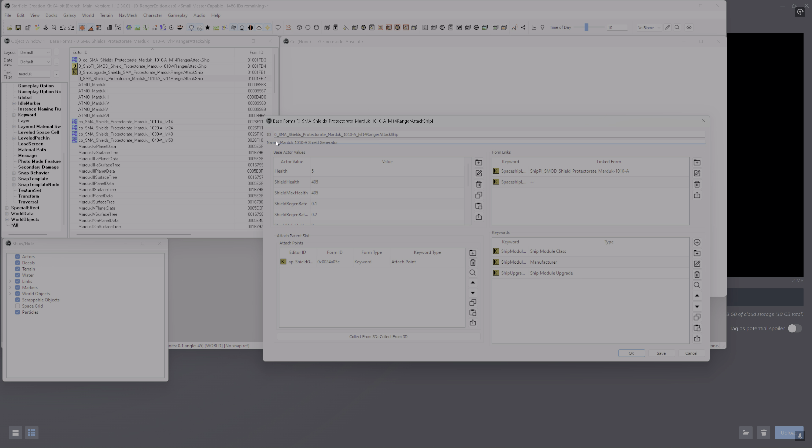There's really nothing to change in here. We've got to add our name — shield — so we'll put in Ranger Attack Ship. And what we want is to come down to shield health, shield health math max, and the spaceship shield max part power. Right now it takes four bars to fully power up. We are going to change this to eight.